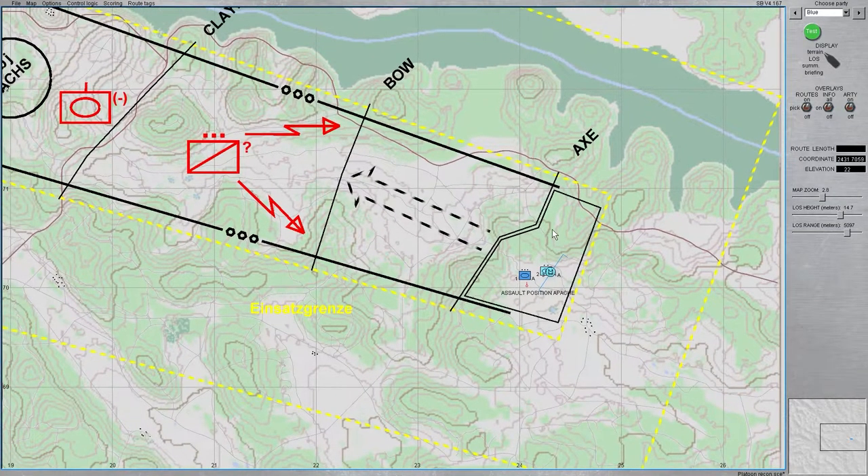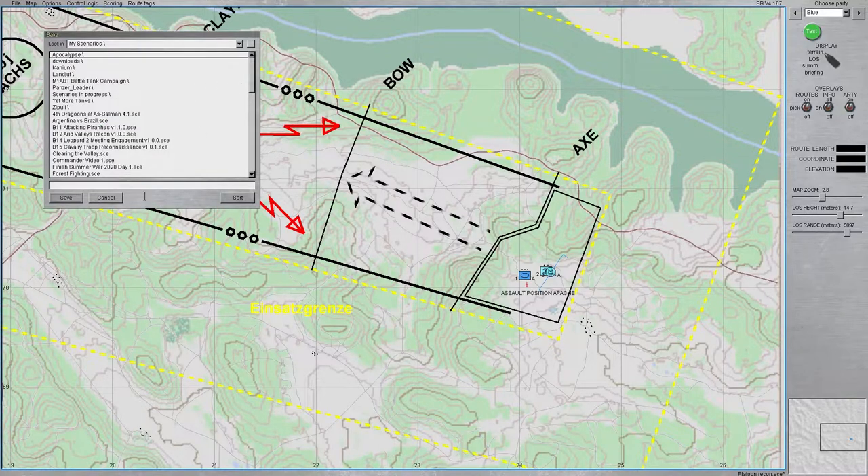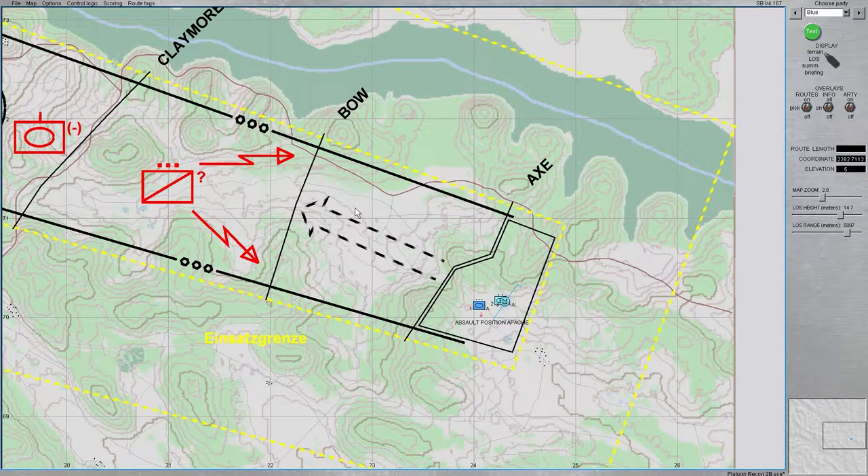At this point you've done everything needed to set up the first scenario in the mission editor. I'll go ahead and save — File, Save As — and under my scenarios I'll call this Platoon Recon 2 Bravo, which is the next video where we actually play it. With that, I'll take some time to set up demonstrations of what I call the sustainment warfighting function: repair assets, resupply assets, and medical support. I'll also go over some basics of fire support and its use in game.